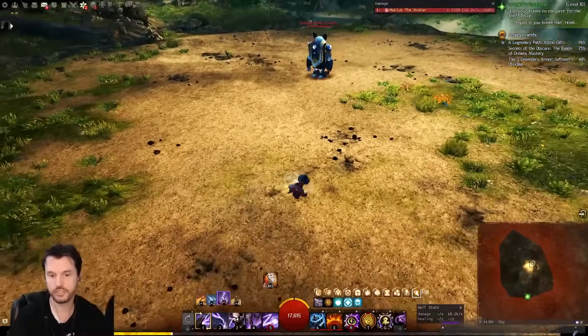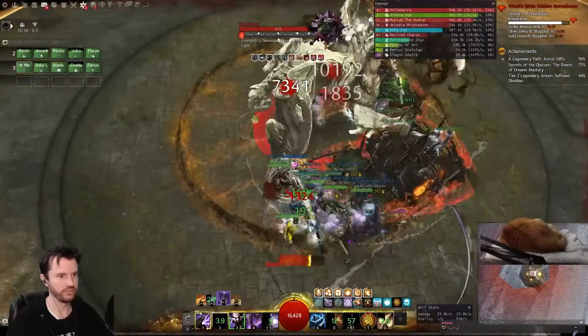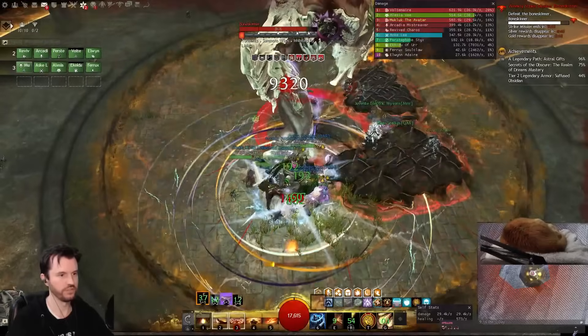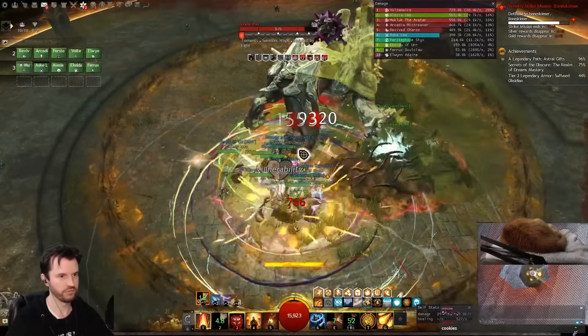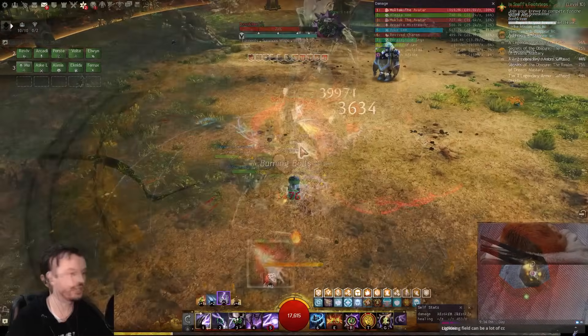Air overload provides combo field lightning. Air overloads make lightning fields, and anyone doing leap, whirl, or blast combos can help generate more CC — so it can contribute more CC to a group without even meaning to.